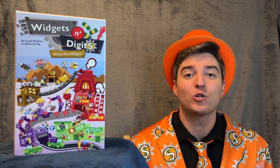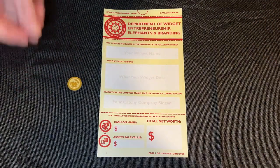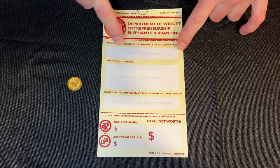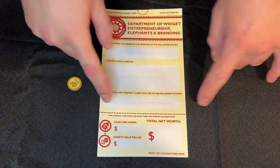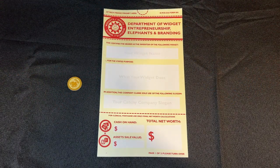Now that setup is complete, it's time to learn how to play. But there's one key ingredient that's missing. Widgets and Digits is a game about creating your own company, and you can't create a company without a brilliant product idea. We're going to start every game by coming up with widget ideas. Whoever has the best widget idea gets the first mover advantage elephant token and gets to go first in the first quarter. In order to come up with a widget, you're going to need to name your widget, tell us what it does, and come up with a catchy slogan.